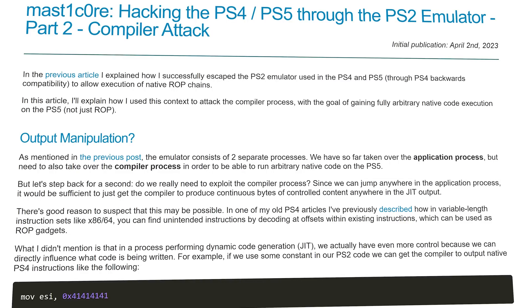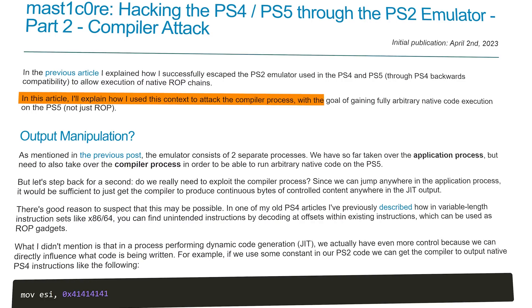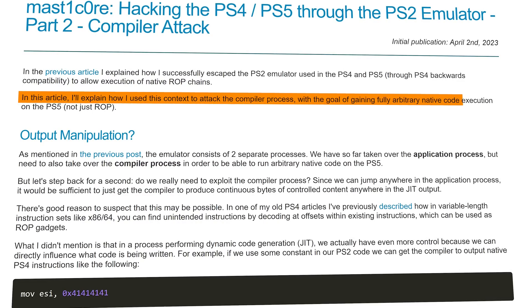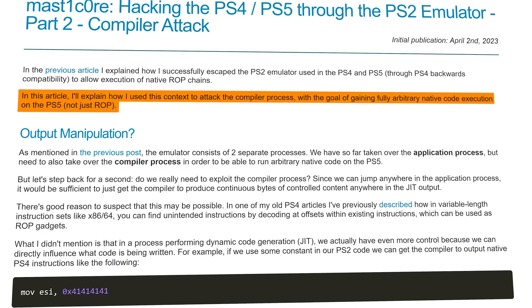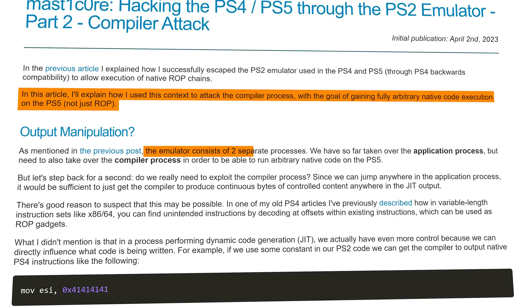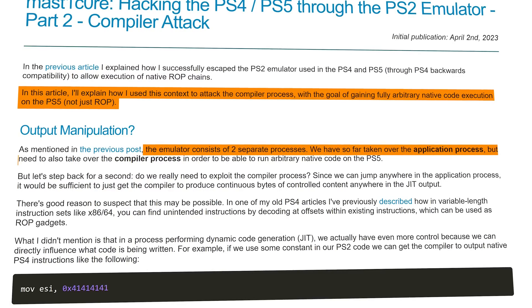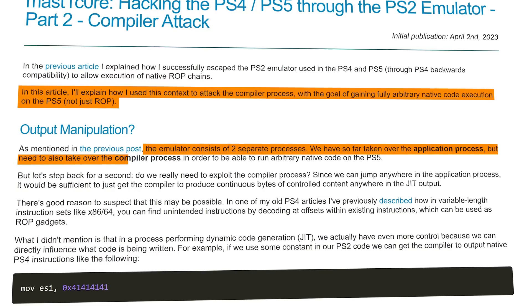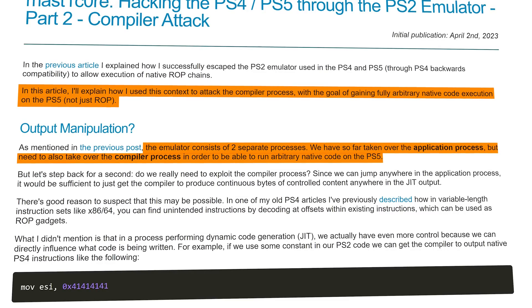In this article, C-Turt explains how he used Context to attack the compiler process with the goal of gaining fully arbitrary native code execution on the PS5 — not just ROP. The emulator consists of two separate processes, and so far in part one we took over the application process, but also need to take over the compiler process in order to run arbitrary native code on the PS5.